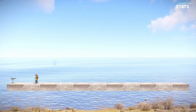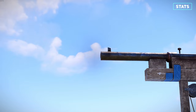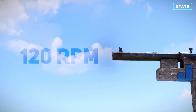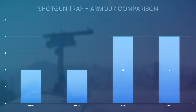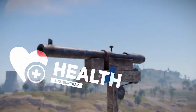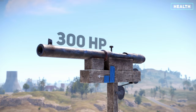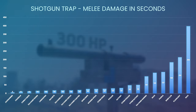The shotgun trap has a detection range of 4 meters or 1.3 foundations, a rate of fire of 120 rounds per minute, and deals 180 damage. Here we can see how many shots it would take to kill a naked, cloth, metal, and tank kit. In total, the trap contains 300 HP and requires this quantity of explosive items to be destroyed, along with the melee weapons.